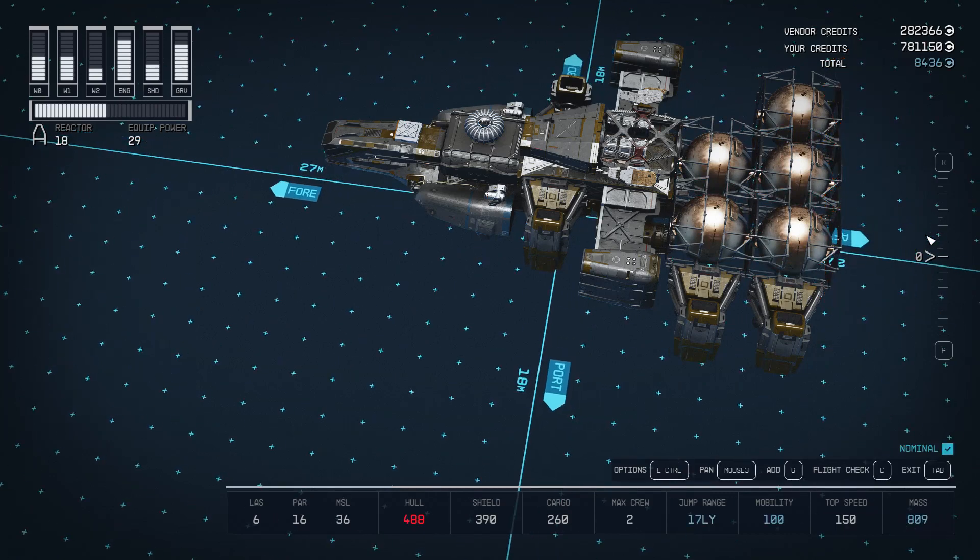By deleting those tanks, I got 8,436 credits. If you min-max a ship, you can delete all the extra tanks and get yourself 160,000 credits per time you do this glitch.